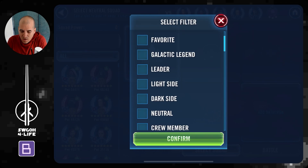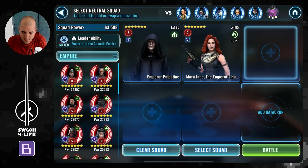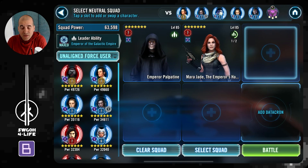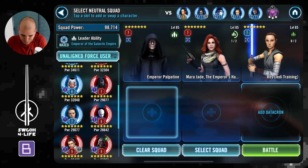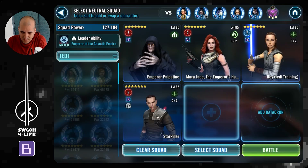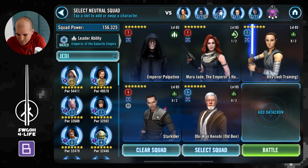I'll try Starkiller — I have no idea if he can make this work or not. I'm also not sure which of my guys will get that bonus turn at the beginning, or who is actually the weakest, because there are a lot of different health and protection bonuses between Mara, Palpatine's leadership, Palpatine's unique, Starkiller's unique, and so on. I have absolutely no idea if my Relic 5 Starkiller can carry this.